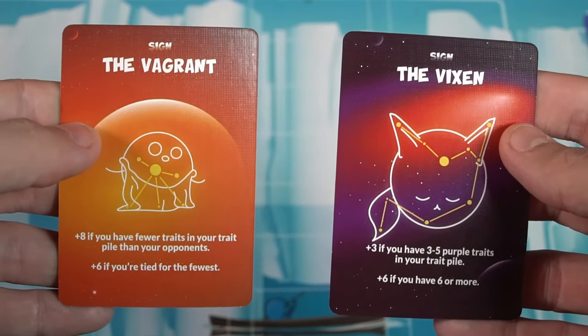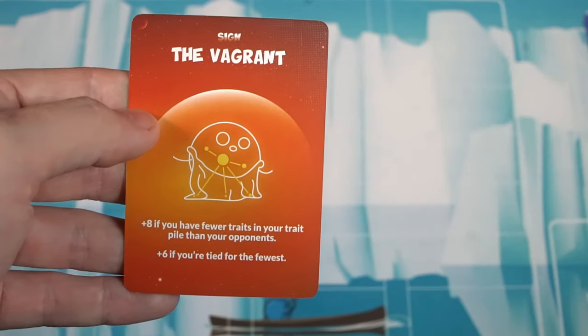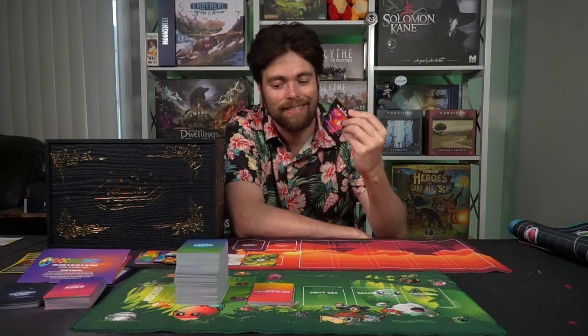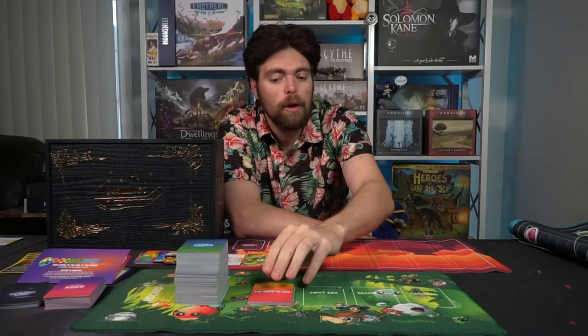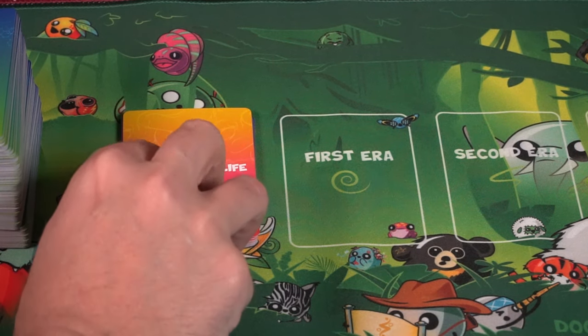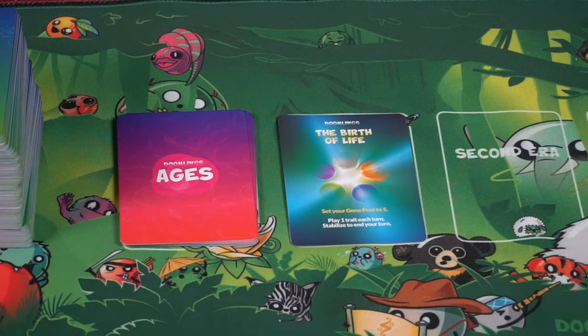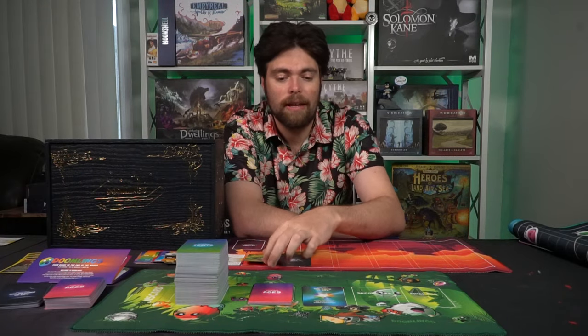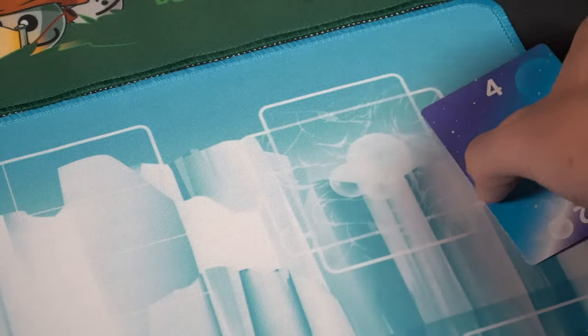To determine a first player, you can throw the big Doomling plushy in the air and the first person to catch it starts, or any way you choose. Then each player takes their Meaning of Life cards, looks at them, chooses one, places it on your board, and sets the other aside — you will not be utilizing it. This is a bonus card that will score you bonus victory points at the end of the game if you meet its conditions. Then the first player takes the birth of life card, places it face up in the first era marker area, and sets your gene pool to five.